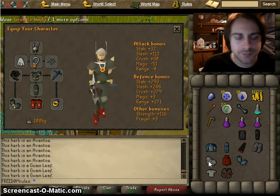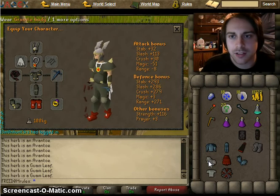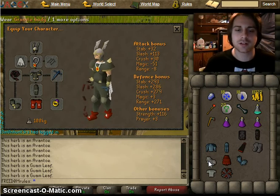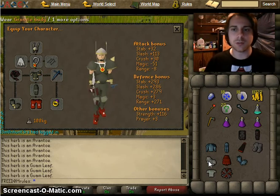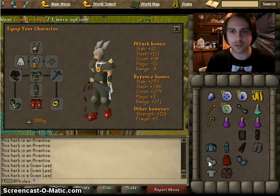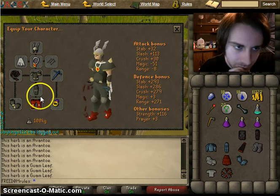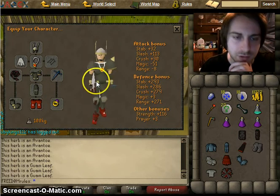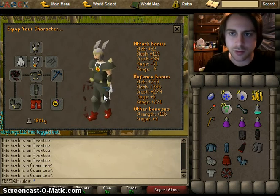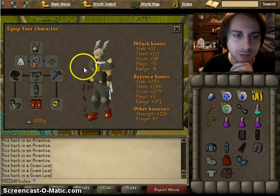If you want to step up your defense even higher, you can wear barrows armor, which pushes your defense bonus close to 300. The only downside is that barrows degrades over time and you have to pay money to repair it, so it's up to you whether you want to spend extra money for greater defense over a longer period of time.